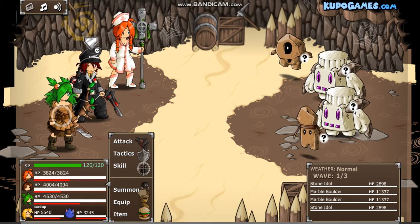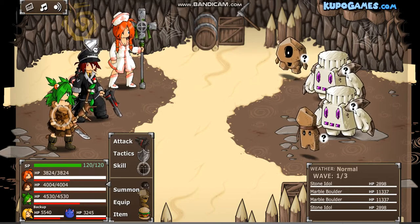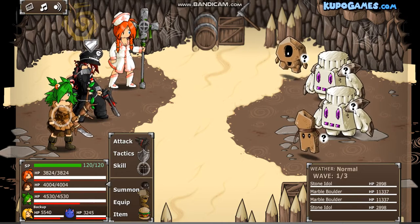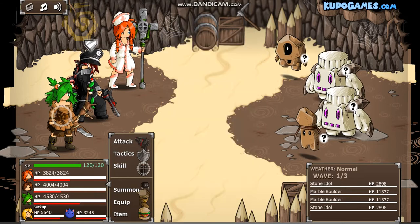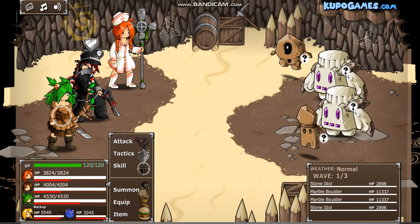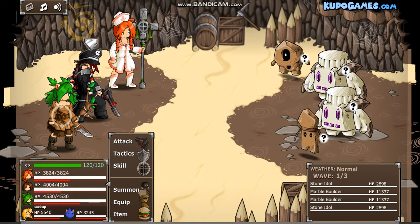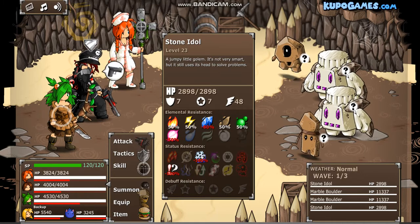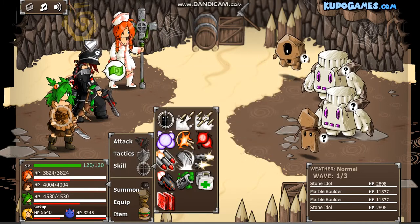Hey, what's going on guys, welcome back to my Epic Battle Fantasy 5 series on the Silent River channel. Last episode we finished going through the Mystic Tree, but this episode I ended up going back to claim some rewards and quests I completed, and I accidentally came to this area. I'm not exactly sure where it is, but it's near the first monolith where you can break a rock down to go downstairs. I ended up fighting these marble boulders, so I wanted to record it and show you guys some of the weapons and upgrades I got after we complete this.